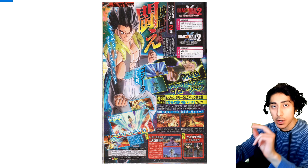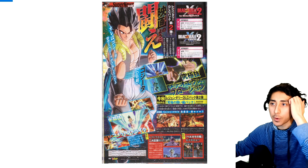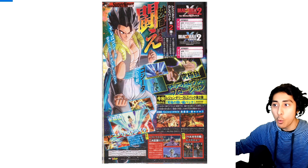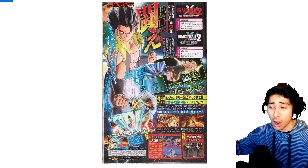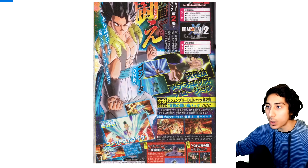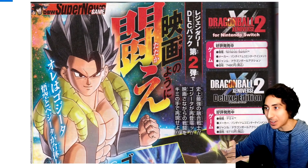Let's jump into Xenoverse 2 Legendary Pack 2 / DLC Pack 13. There really isn't a lot new from what we already got on the Dragon Ball official website — we pretty much got the gist of everything this Gogeta is going to have, other than his actual combos and moveset. Let's check out one of the new screenshots, and I'll do my bootleg translations at the very end.